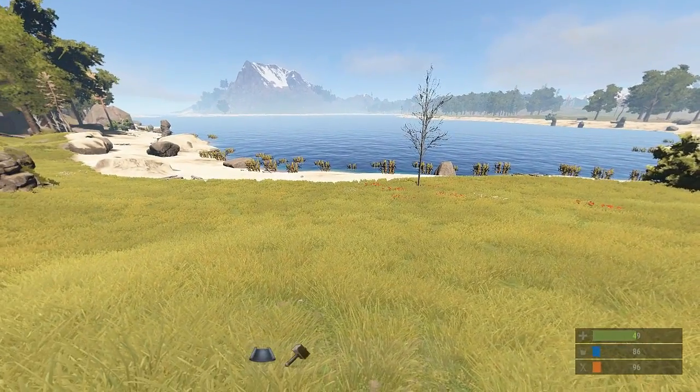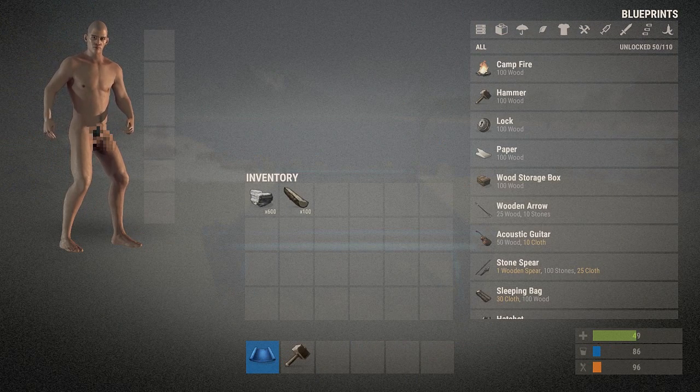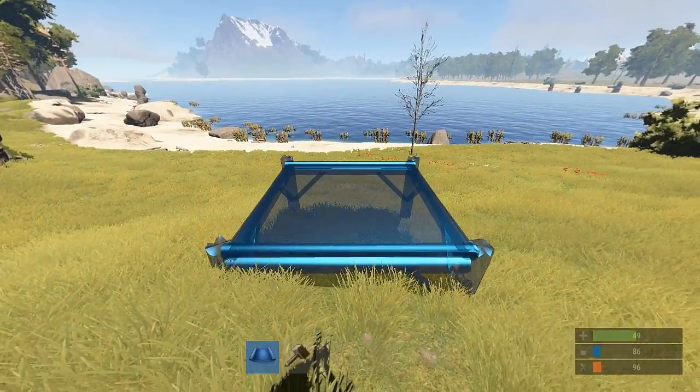What is going on YouTube, coming at you with another Rust for Dummies, and today I'm going to be showing you how to hide yourself if you can't make it home. All you need is 600 stone, 100 wood, a blueprint, and a tool hammer.